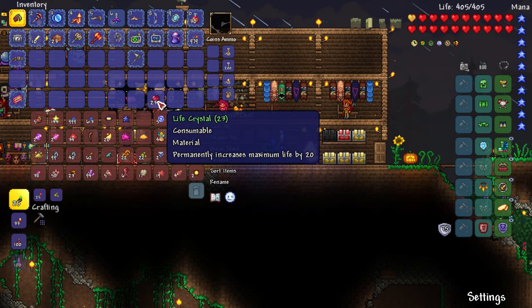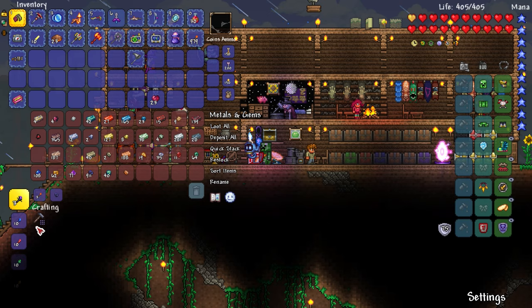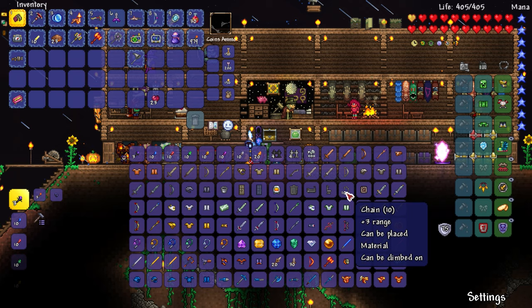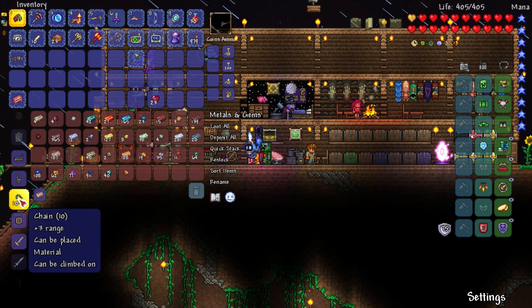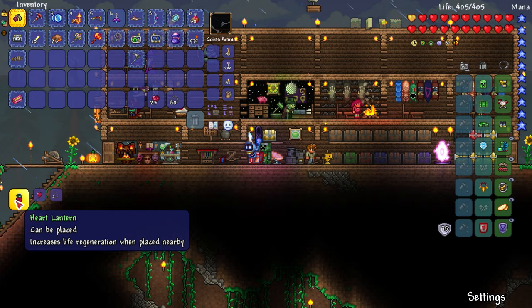Let's grab those. I don't know where chains would be unless there's chains in here already. I think we might be able to actually make chains from things like iron or something like that. Yeah, there it is - we can make ten at a time with just one iron bar. We need four chains to get one heart lantern, so I'll get like 80 so I can make like 20 of these. And boom, there it is - heart lantern increases life regeneration when placed nearby.